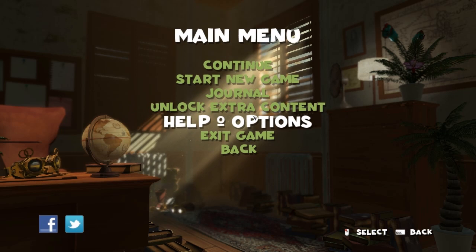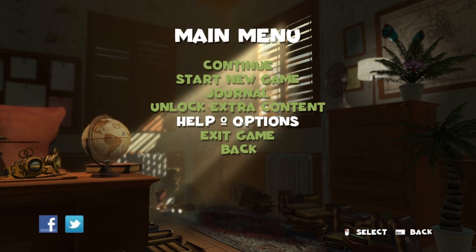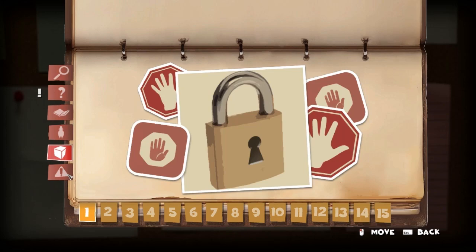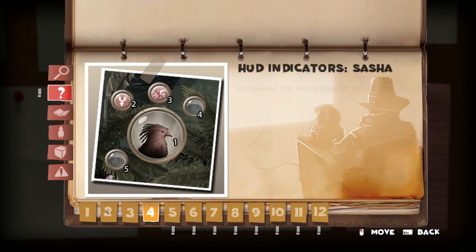I think we should just careen right into the game because that sounds like a very sensible thing to do. There is a how-to-play with 12 pages, which is evidently far too many pages. There's also a bunch of stuff to unlock here — it's padlocked, which means I shouldn't be reading it. I will check the controls though. That might be useful.